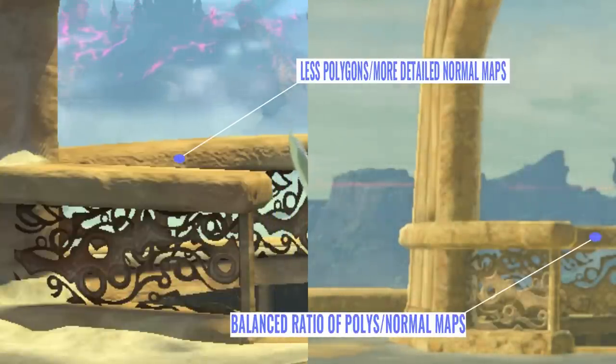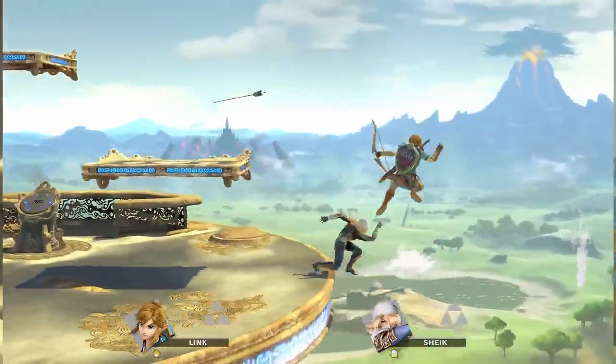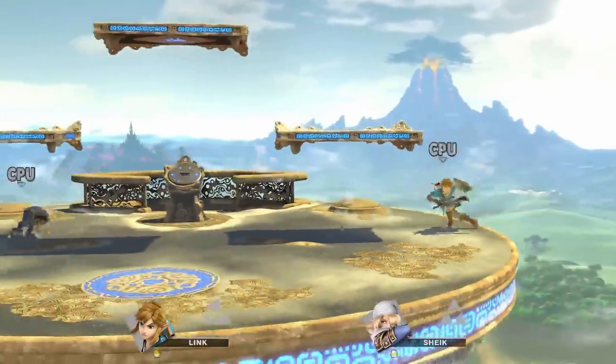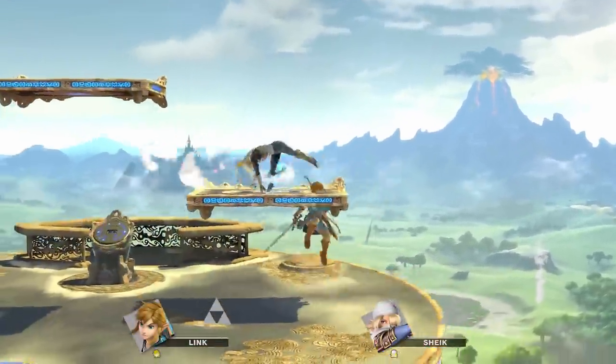Speaking of detail, it would seem that normal mapping was the tech artist's best friend when crafting the Great Plateau Tower, as it appears to be doing a lot of the heavy lifting in conveying surface detail for materials in place of actual geometry. And considering the limited camera perspective in which Smash Bros. games are played, the use of normal maps whenever possible was a very smart approach to designing this stage on a technical level.